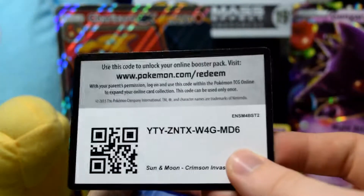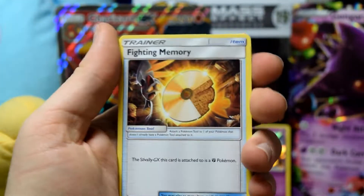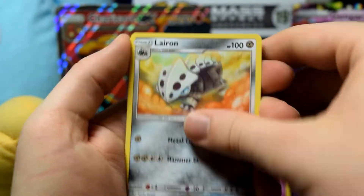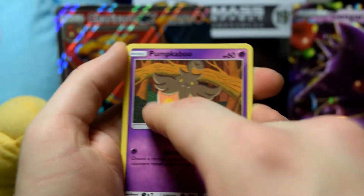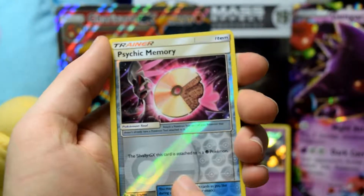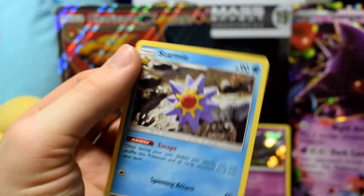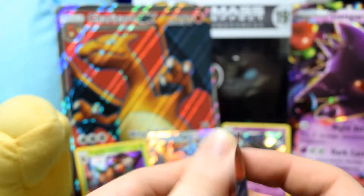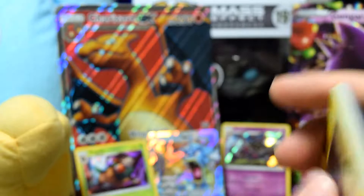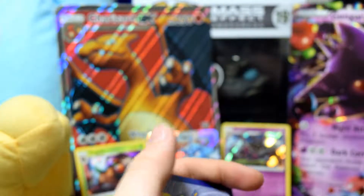Next pack — three to the front, energy. Fighting memory, Dashing Pouch, Luvdisc, Swablu, Croagunk with his mouth, Pumpkaboo, Exeggcute, Weedle, Shellos — reverse holo Psychic memory. On the end we have a Starmie — looks like a Play-Doh Starmie actually. Not what I need, not what I want. We're hitting ten minutes in the video and we haven't pulled much from this box.